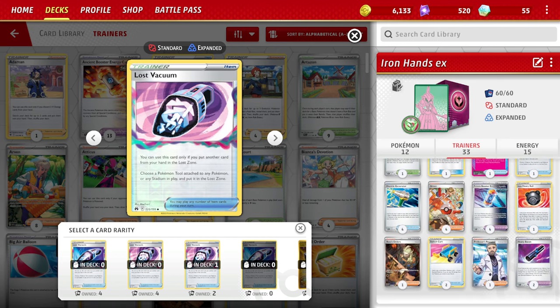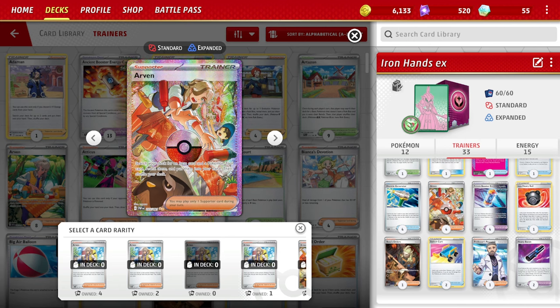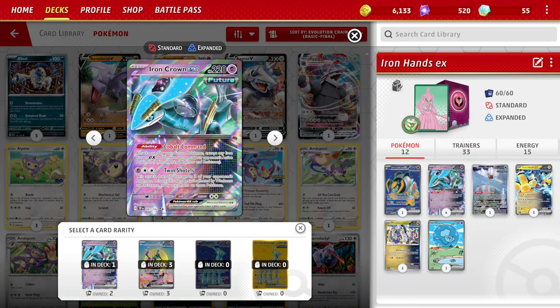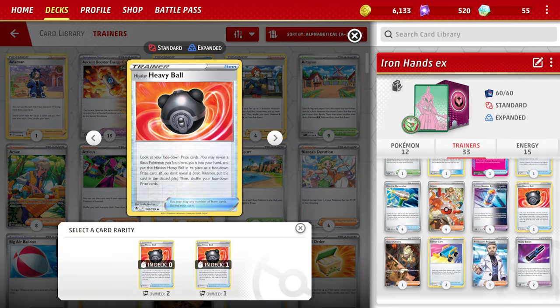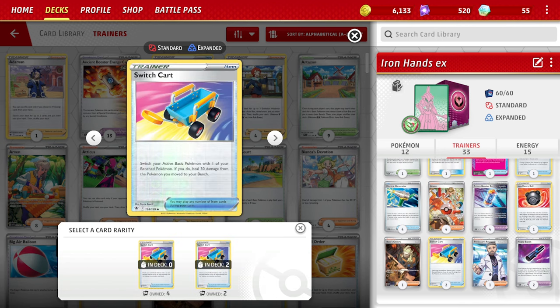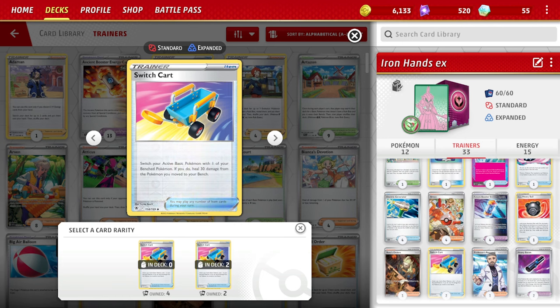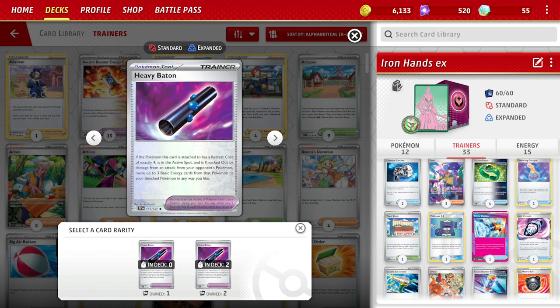Two Counter Catchers with one Boss's Orders to target benched Pokemon when behind. Town Store for item-heavy turns with Heavy Baton and Future Booster Energy Capsule. One Poke Gear 3.0 to grab exactly what you need. One Prime Catcher as the ACE SPEC. Lost Vacuum as a staple. Four Electric Generators, four Arvin, one Hisuian Heavy Ball for when key cards are prized. Two Switch Carts for healing, one Professor's Research, and two Heavy Batons — that's the Iron Future deck.